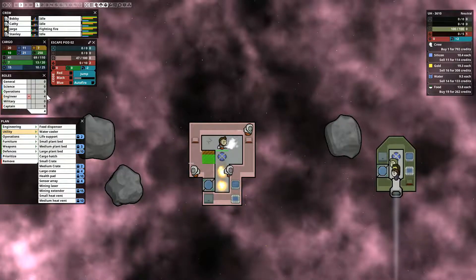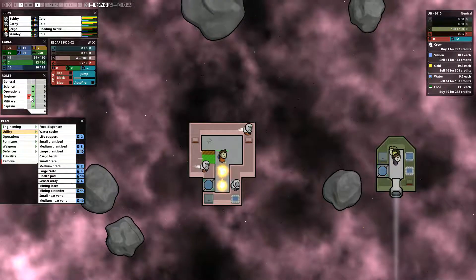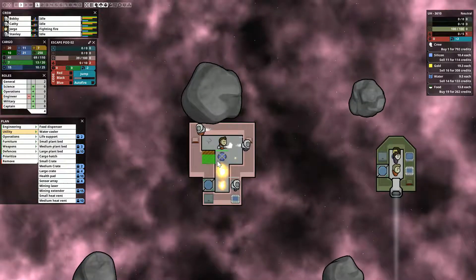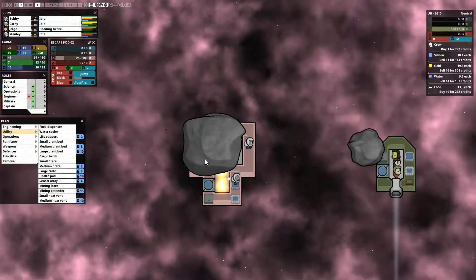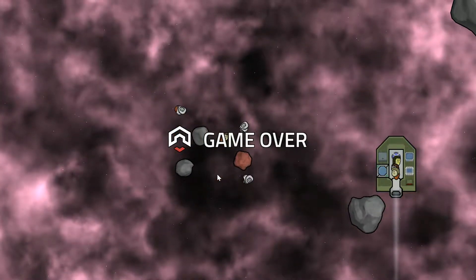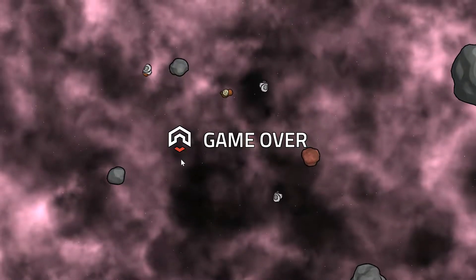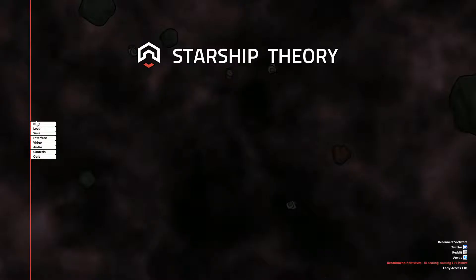So we're gonna unpause it and let this keep going. We're gonna take like two of them off engineering so they'll go inside and try to maintain the fires — hopefully this doesn't kill us. Oh it hit us, it blew us up and we are game over. Lovely. So we failed again — can we please restart? New game.